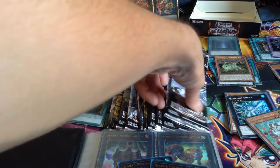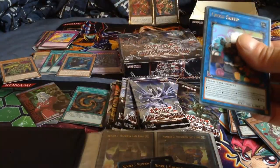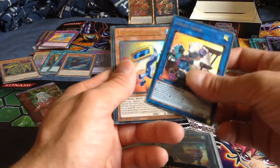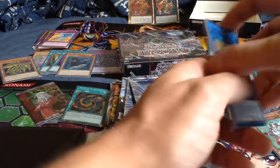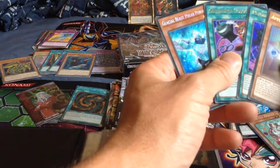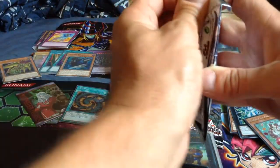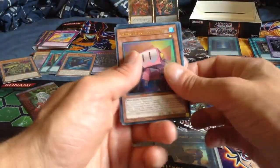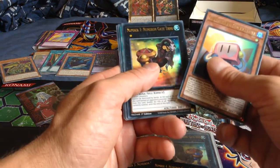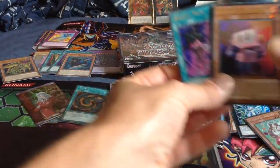But regardless, the numbers for the number collection are all gathered. Glacial Beast Polar Penguin. Another number three - as in the real one - and Fossil Warrior Skull Bone.